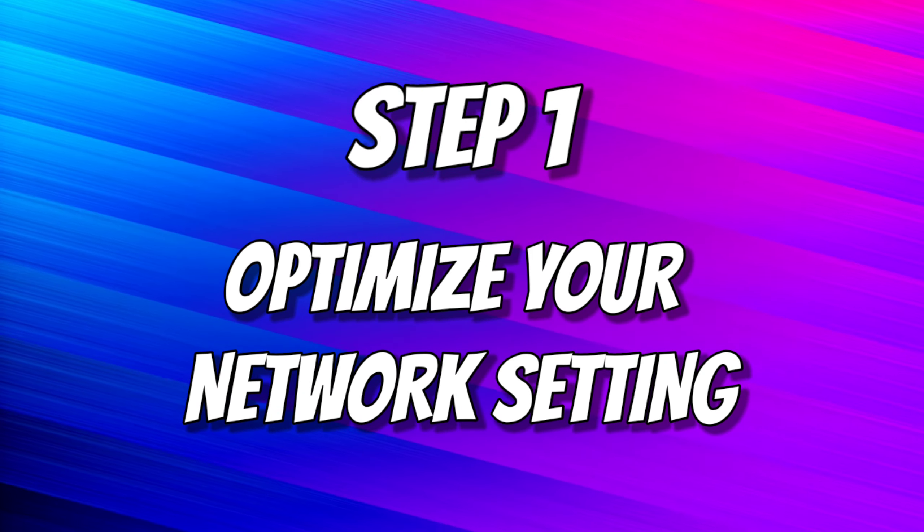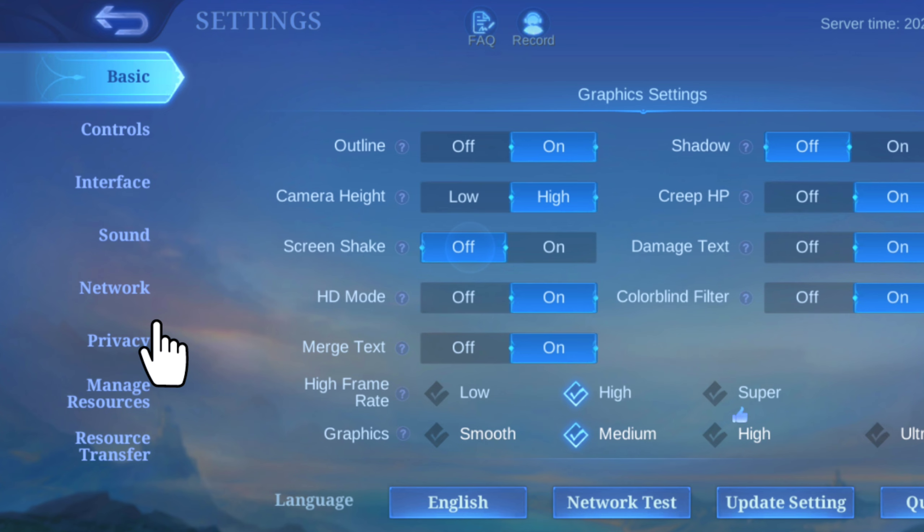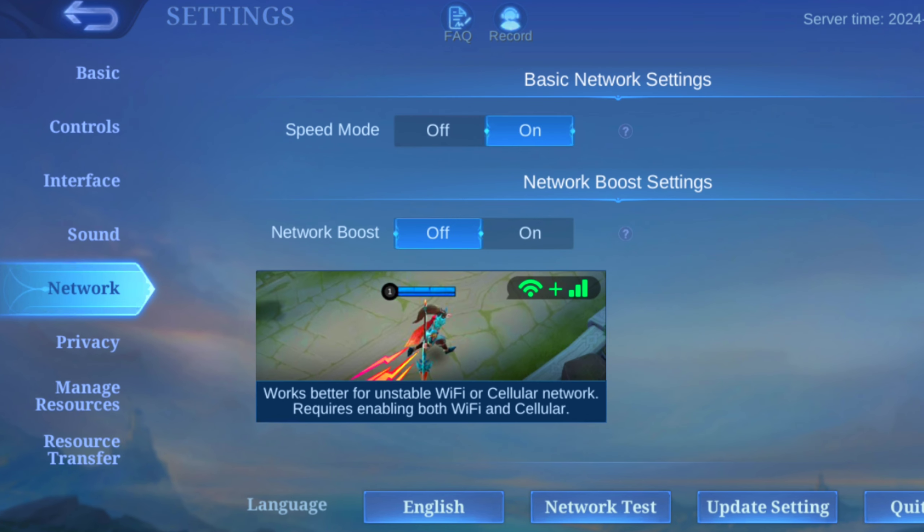Step 1: Optimize your network settings. Open MLBB and go to Settings, then Network Settings. Enable Speed Mode and Network Boost. This will prioritize your game traffic and reduce lag.